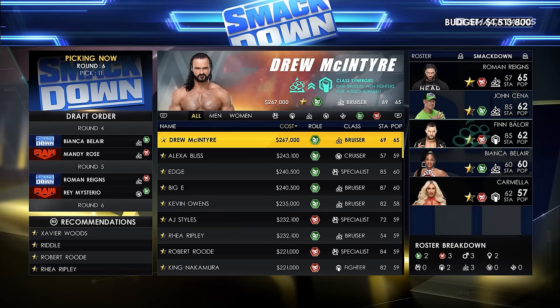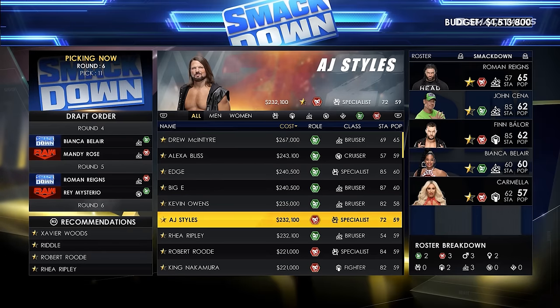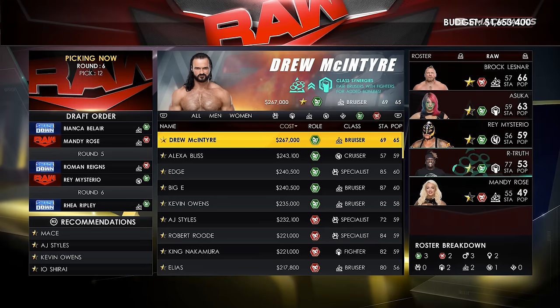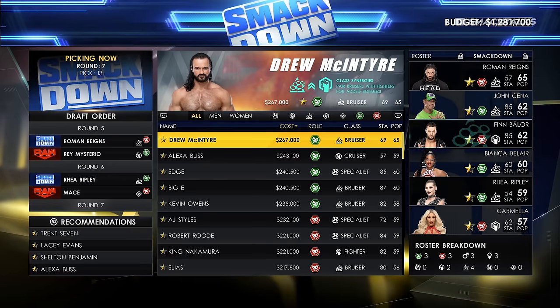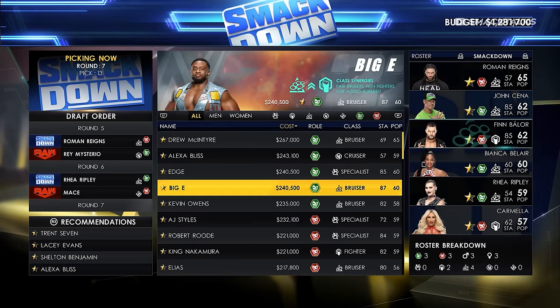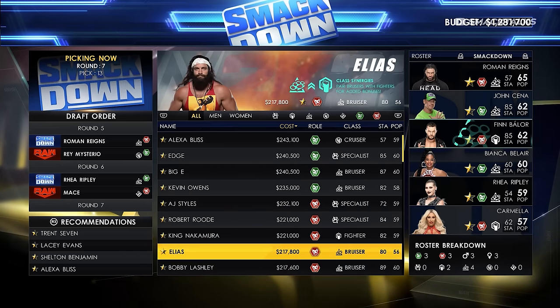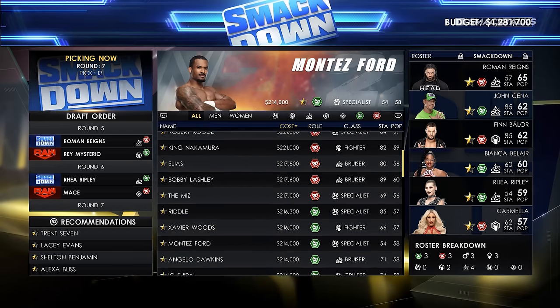Along with these options you've got AI difficulty which you can set to easy, normal or hard. You've got the duration of MyGM mode which is 15, 25 or 50 weeks, and then a draft pool option that lets you go through the roster and select everyone you want to appear in GM mode. Finally, draft settings allow you to either manually pick the draft or have the computer do it for you.